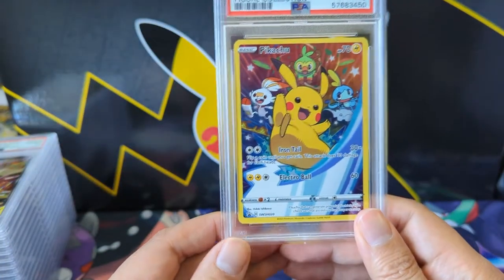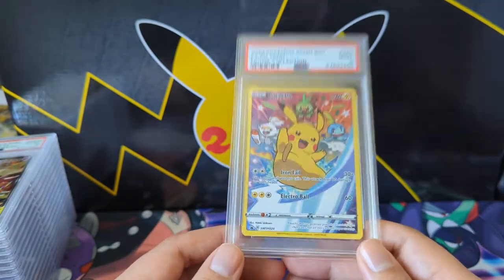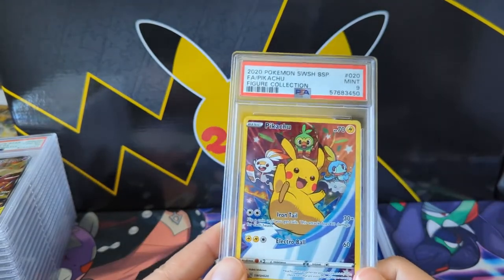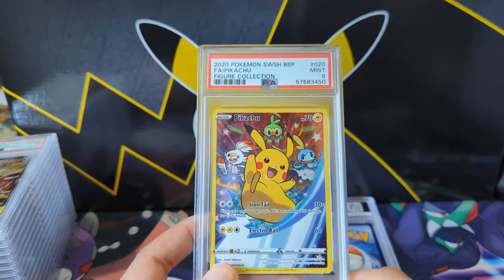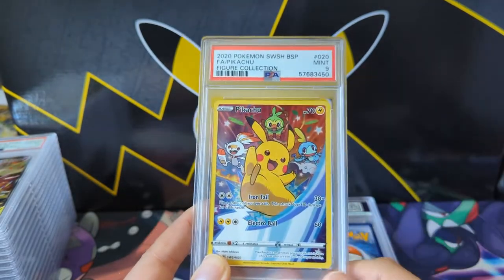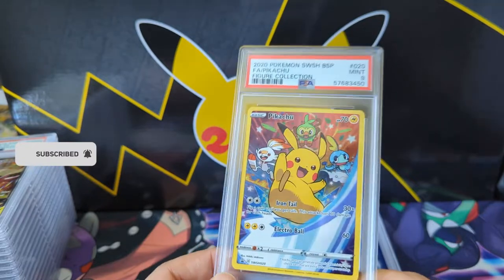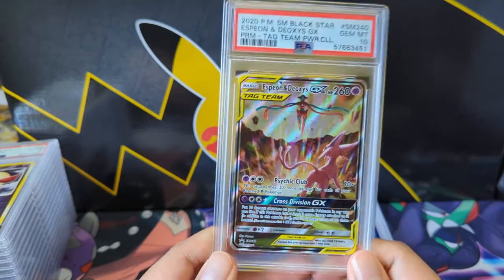This is from the Sword and Shield Figure Collection featuring Pikachu with the new Galar starters, and it only got a Mint 9. There's a significant nick up there so that makes sense. This card was pretty expensive at one point but the price has come down. There are a lot of Japanese promos that have this nice full art kind of thing — not a GX but still full art. I thought this was a nice step in a direction for English cards but it kind of petered out.